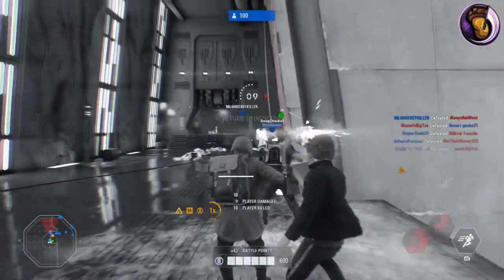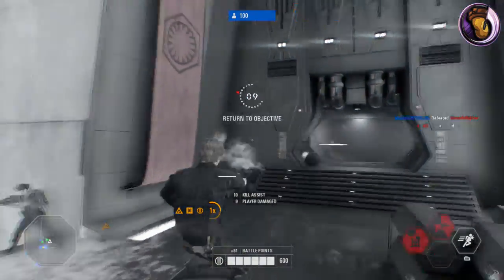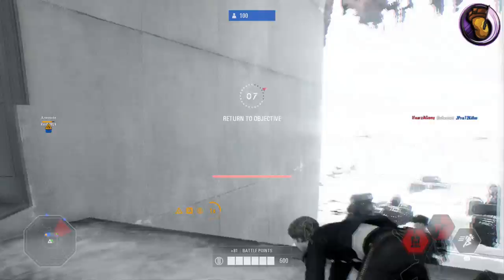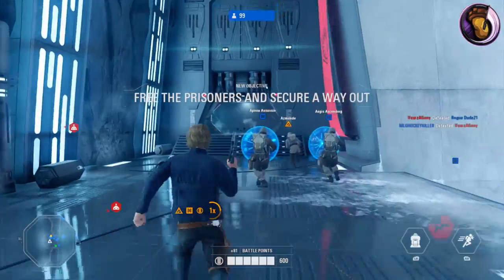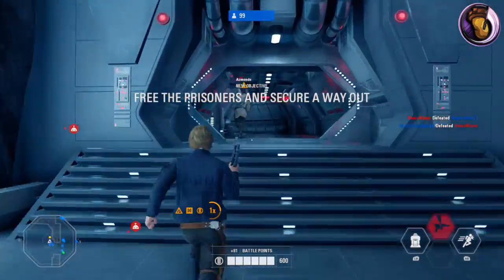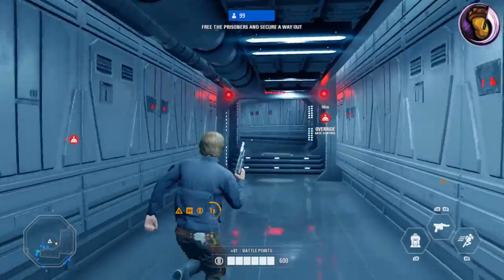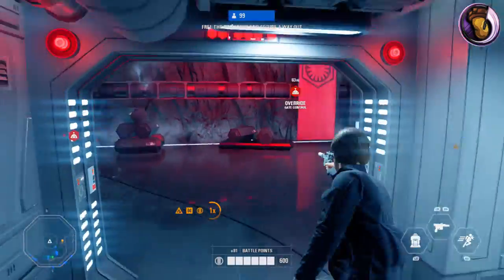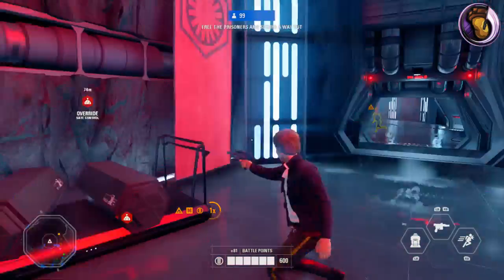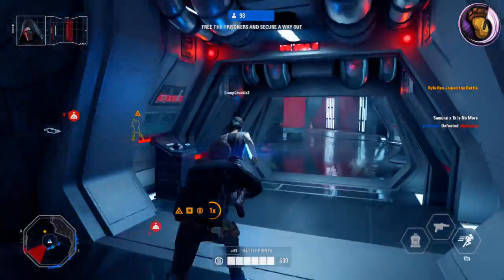Han Solo, Smuggler and Captain of the Millennium Falcon. We'll be covering the Infantry version of Han and not the Millennium Falcon version. Han Solo has 600 base health. He's equipped with his favorite blaster, his DL-44. It does an extreme amount of damage, being able to one-shot headshot enemies and two-shot body shot most classes. He also has three abilities just like any other hero.